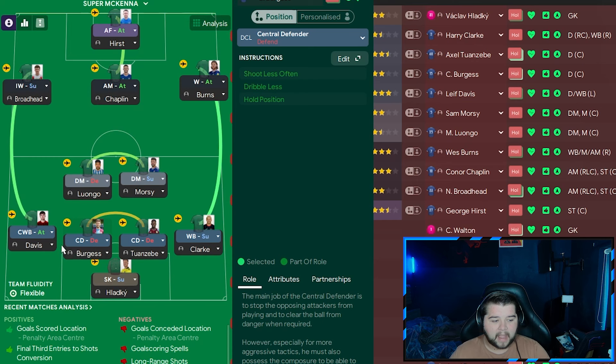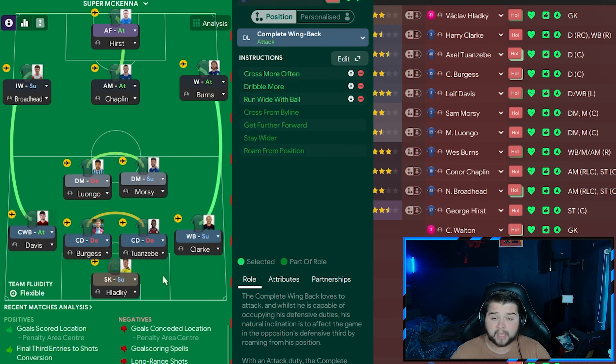Where it really livens up this back line is Leif Davis. We know how good he is from that championship season — absolutely killing it. Complete wingback on attack, on cross more often, dribble more, and run wide with the ball. He also gets four more default instructions: cross from the byline, get further forward, stay wider, and roam from position. It has to be a complete wingback in my opinion. I've only been lucky enough to see one game this season, which was against Leicester in that 1-1 draw — not the best game, but we got a point.